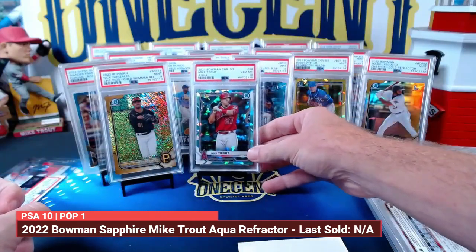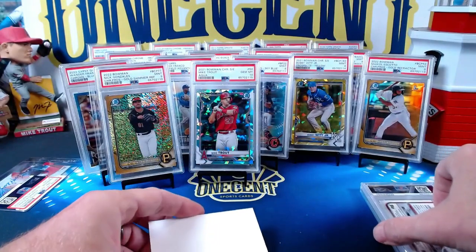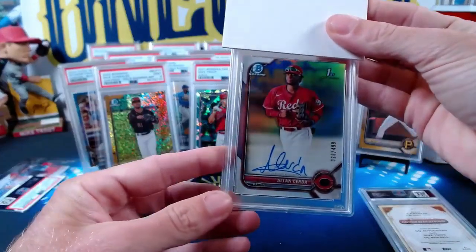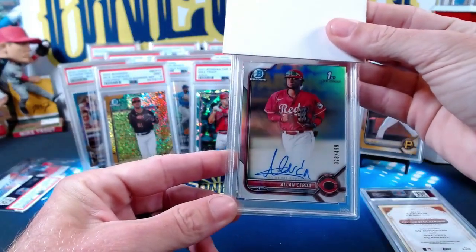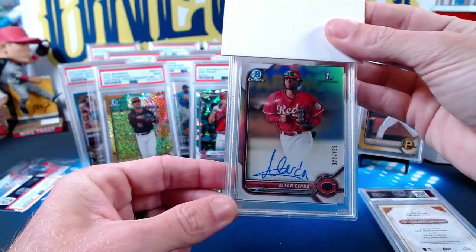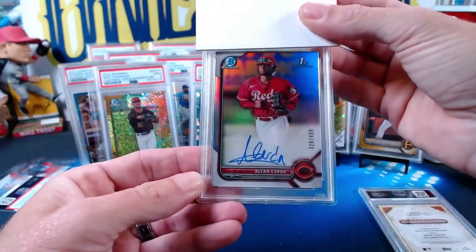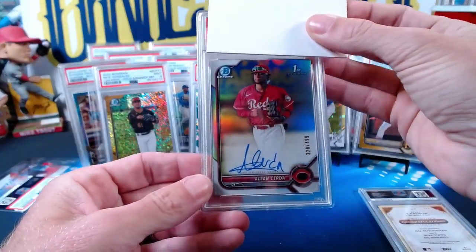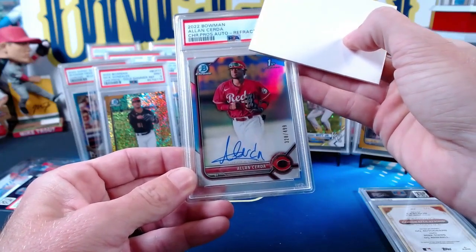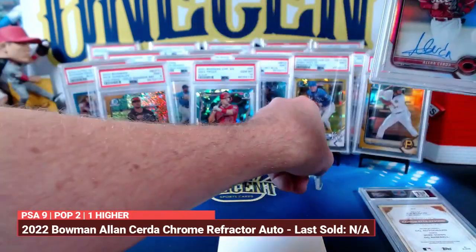This next one is also mine — a 2022 Bowman Chrome Alan Serta refractor auto, numbered 328 out of 499. It's his first Bowman, a refractor auto for Alan Serta of the Reds. This one gets a gem mint nine, so back to nines.